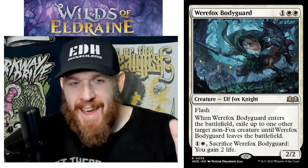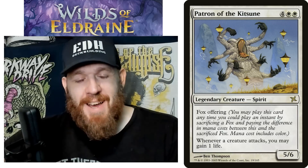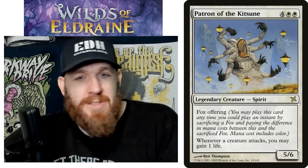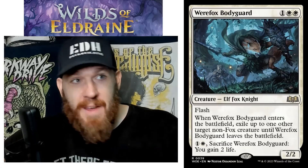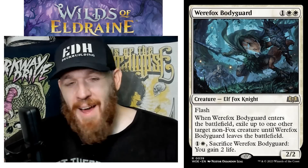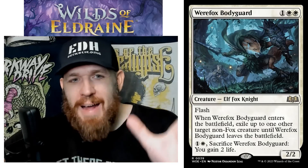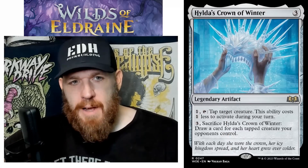It's a slam dunk in my Patron of the Kitsune deck — it's a Fox so it fits the Fox tribal theme, and my commander is not a Fox so I can use this to save my commander because it says non-Fox. On top of that, it's gaining life, so it fits the life gain theme. It's almost like they printed this card specifically for my Patron of the Kitsune deck — I love these kinds of finds.